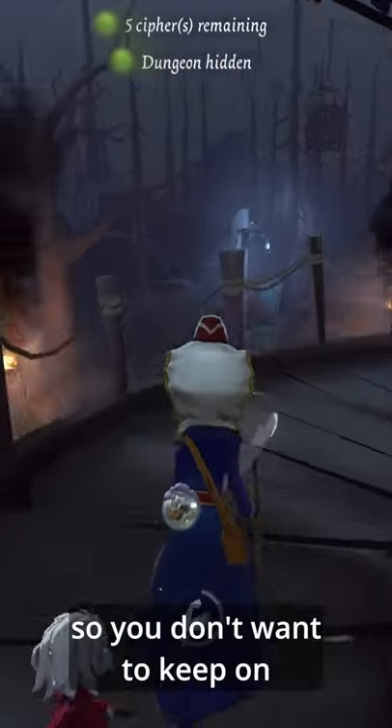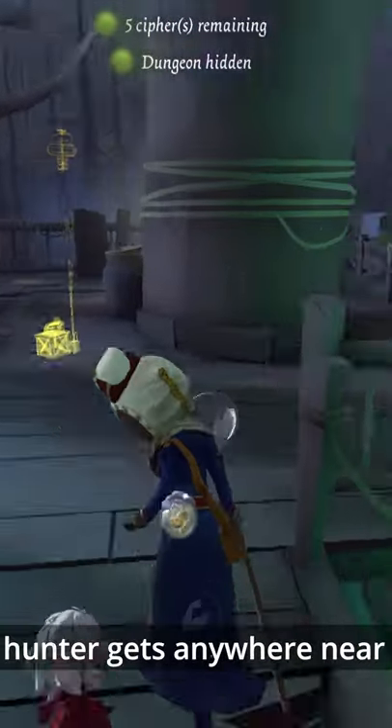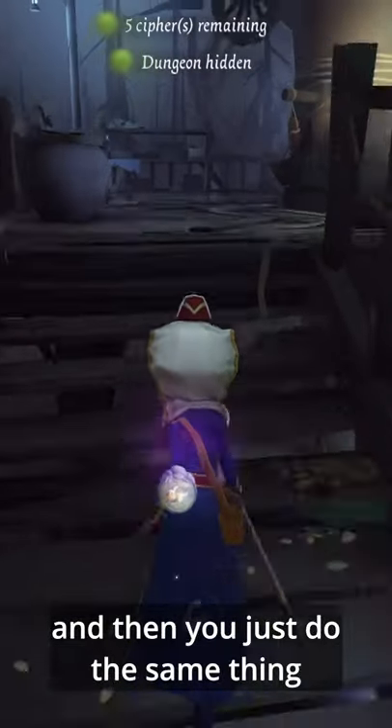You do run out of strength, so you don't want to keep on using the swing. You only want to use the swing when the hunter gets anywhere near you — like too close to you. You drop down here, go across here, and then you just do the same thing.